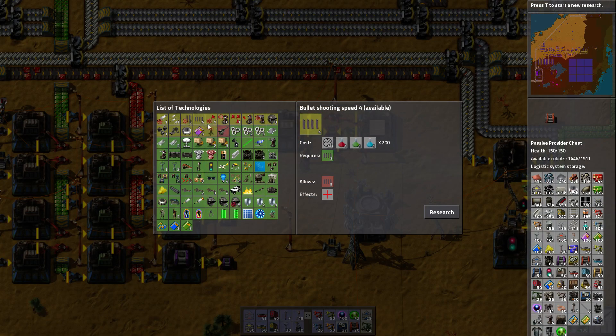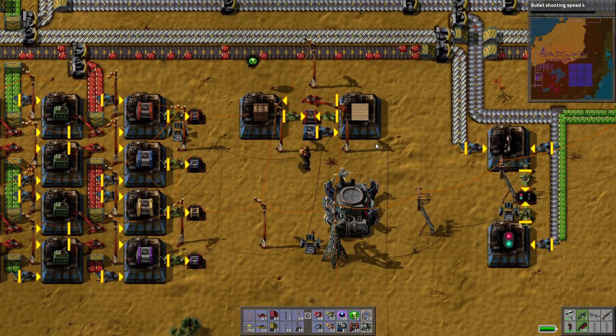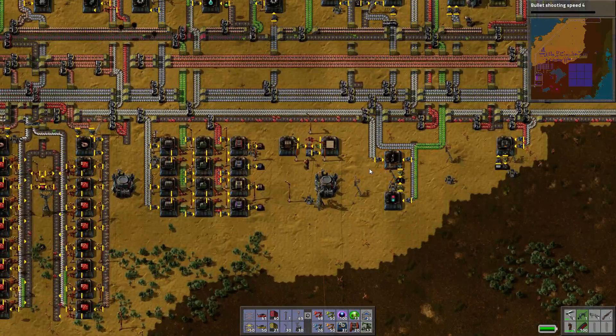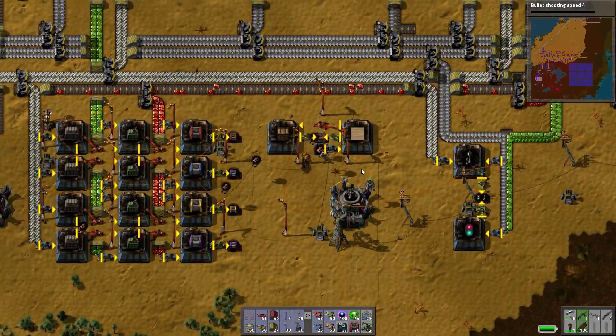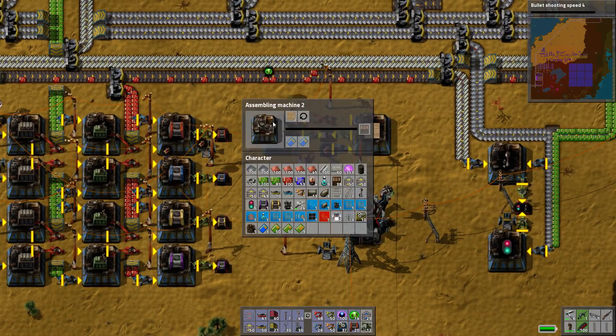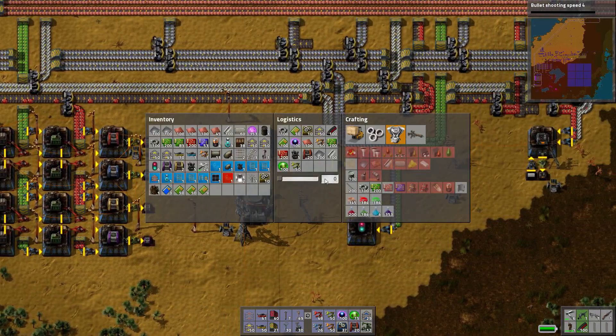Let's get bullet shooting speed again — sure, why not. I've done all of this without actually using my combat shotgun which is impressive. Wood — ah, there we go, it's coming. So is Christmas. There we go. Sorted. Now we've got wooden chests getting produced.